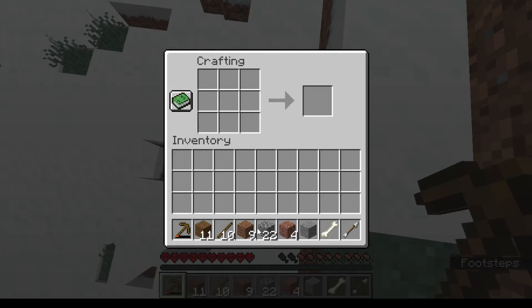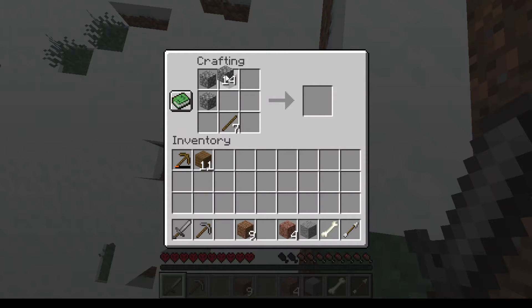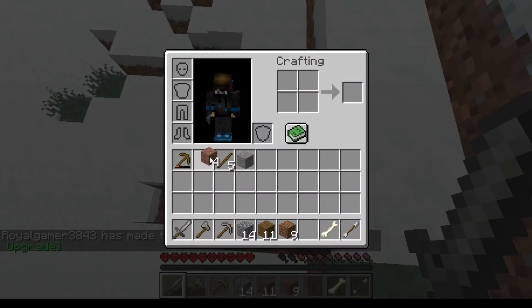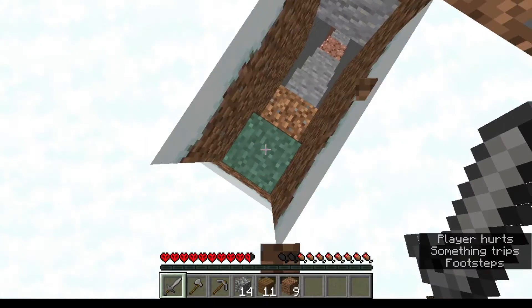Now I've gotten enough cobblestone. I made a pickaxe, a sword, and an axe — that's good! I'll keep the cobblestone here and remove things I don't need.